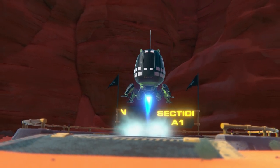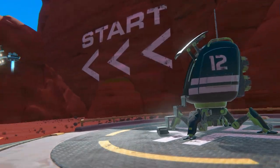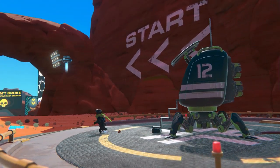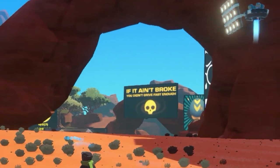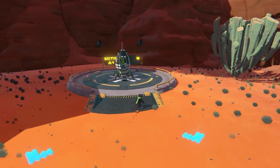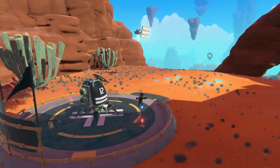Okay so this looks - oh, this isn't at all like the multiplayer beta. This isn't the same world at all. 'If it ain't broke, you didn't drive fast enough' - awesome, that's a good sign. Okay, section A1 - can't do anything with this. So what do we got to do? Can I build right away? I can't. Oh, I can't even use my tool.